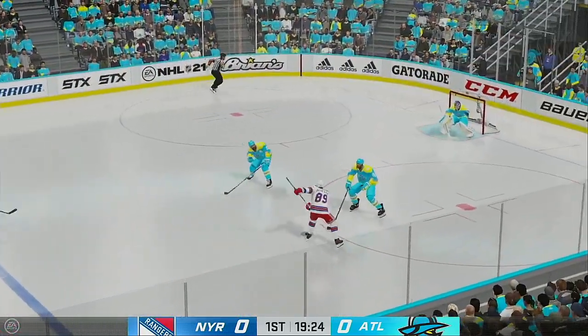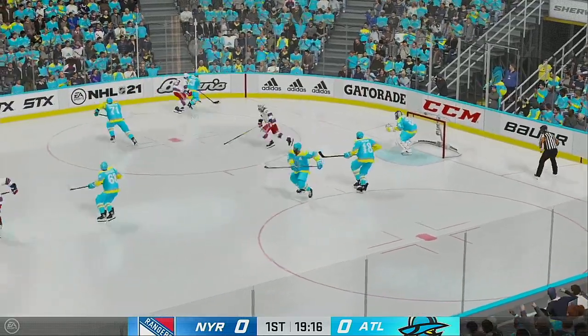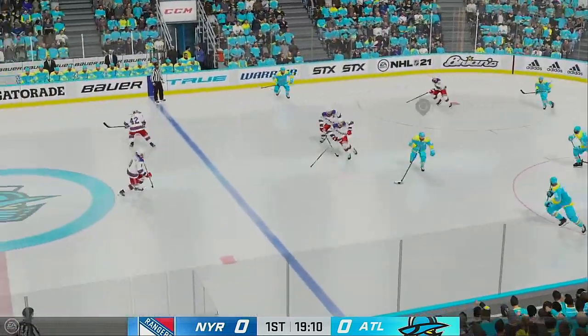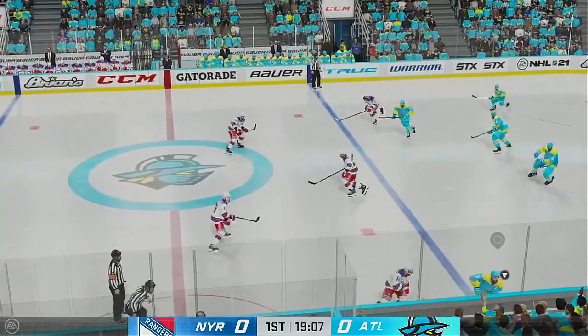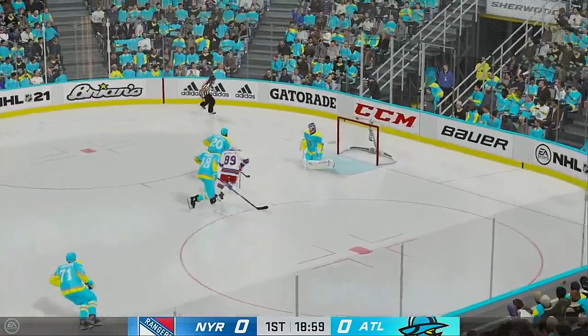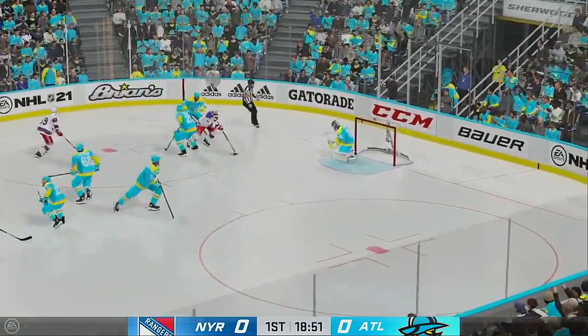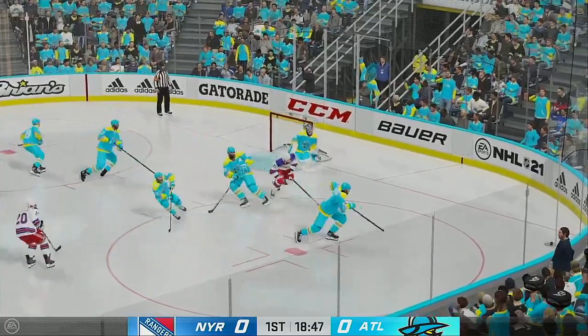The Rangers are on the attack. Hammers it on net. Denies him, he got all of it. The Gladiators gain control of the puck against the wall, exploring options here inside the defensive zone. Goes right to the crease. Made the stop on the play. The Rangers gain possession along the wall. Denies him again.